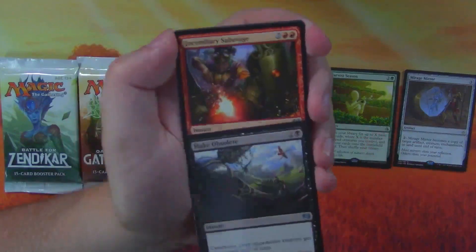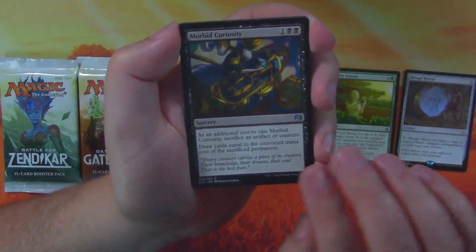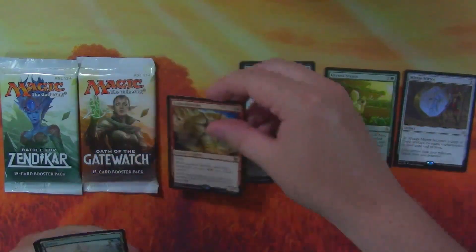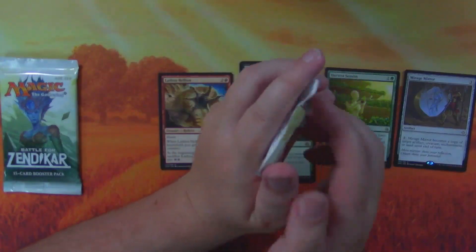Kaladesh: Make Obsolete, Incendiary Sabotage, Morbid Curiosity, and a Lastinger Helion. Oh, we've got a Dovin Baan emblem though — look at that fanciness!